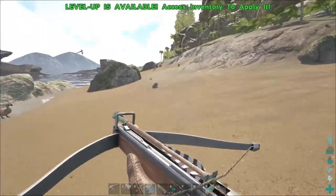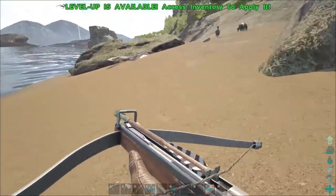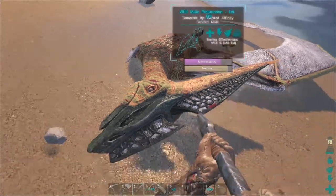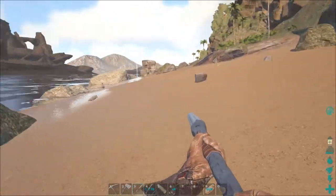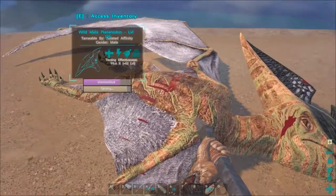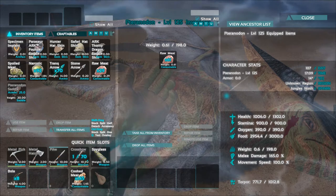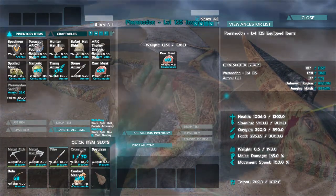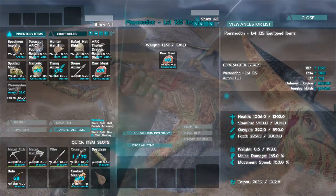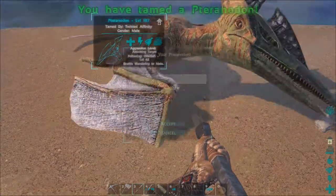Alright, how's our other guy doing? Worst case scenario we have two flyers now and that's pretty fantastic. How's his taming doing — does he need to be knocked up? I threw a couple narcotics on him right before I walked away. He's doing all right. This guy should tame up any minute. While I was waiting, the other pteranodon tamed up and I took both back home with the trike since it's just around the corner, so we can hop right on this guy and fly. Made another pteranodon saddle — and there we go!